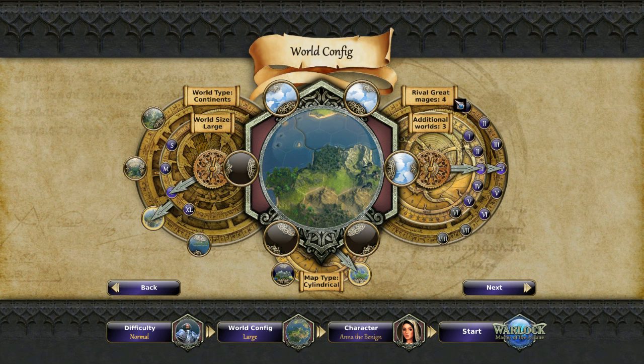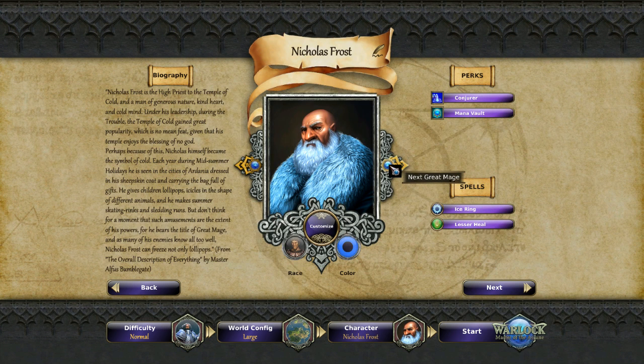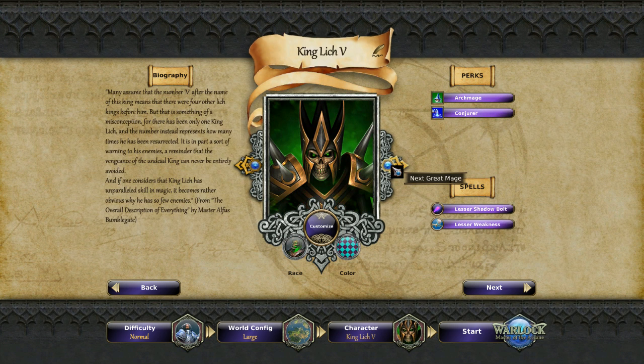Rival great mages are your opponents, because of course you represent a great mage. They have a variety of pre-designed ones: Anna the Benign, Nicholas Frost, the Grand Librarian, Elpirister the Eternal, the Empress, King Lich Five. Many assume the number five means there were four other Lich Kings before him, but that's a misconception - there's been only one King Lich, and the number represents how many times he's been resurrected. It's a warning to his enemies that his vengeance can never be entirely avoided.